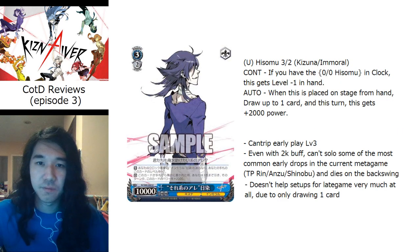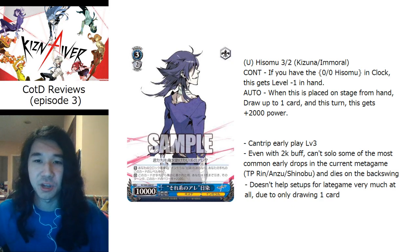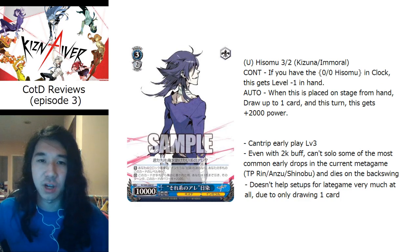Next is the 3/2 Hisomu — a much less amazing card. This is a 3/2 early drop at 10k. You can early drop him if you have the previous Hisomu in your clock — probably because you clocked him as damage. On play you draw one and he gets 2k, but the 2k buff still can't kill a lot of early drops, he drops the 2k at end of turn so he dies easily, and drawing one card can't reliably set up any end game combo.